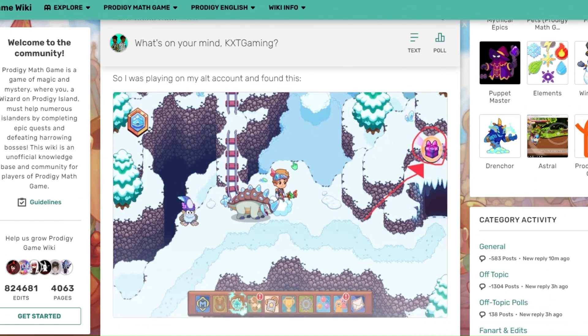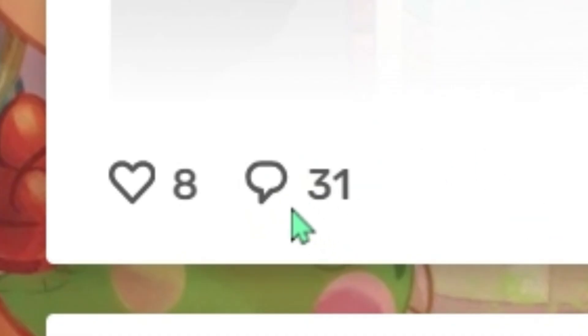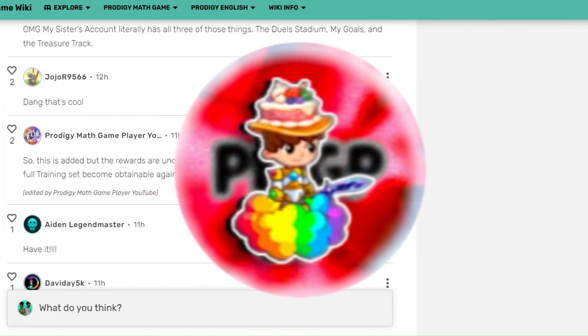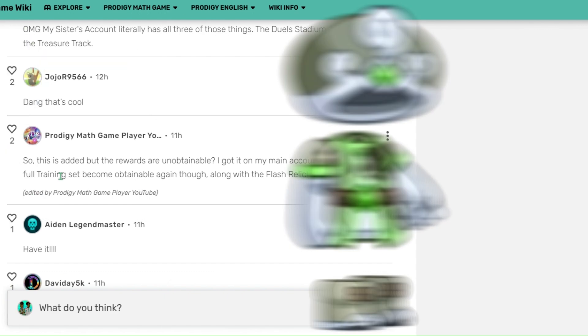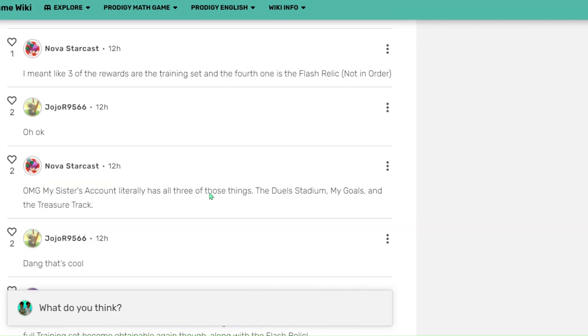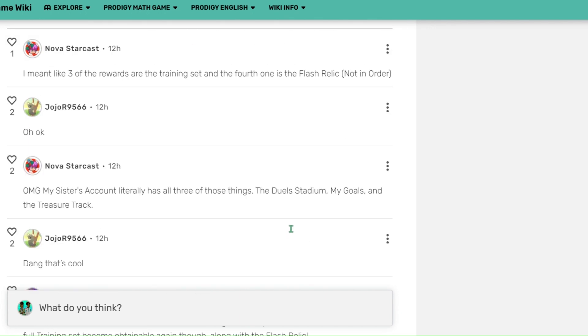There was actually a post on this new update and there were a lot of developments in the comments section. A person by the name of Nova Starrcast put that three of the rewards are the training set and the fourth one is the Flash Relic, though this isn't in order. Prodigy Math Game Player also put a comment that these rewards actually aren't obtainable, which explains why I wasn't able to get my reward once I battled the first monster. And it looks like the full training set actually wasn't obtainable, which may explain why it's actually a reward because of its rarity. A lot of these comments are saying that one of these rewards is the Flash Relic.